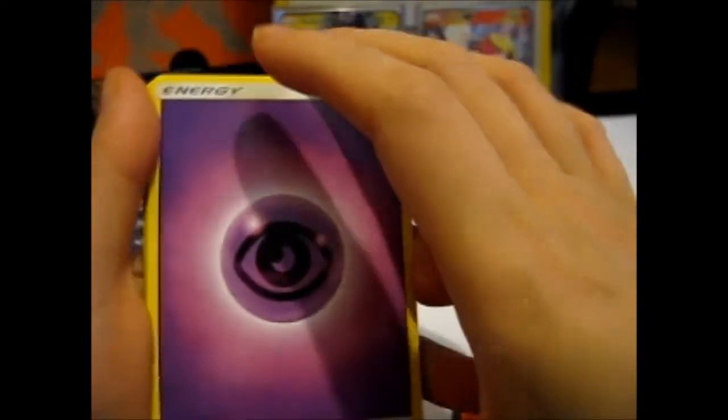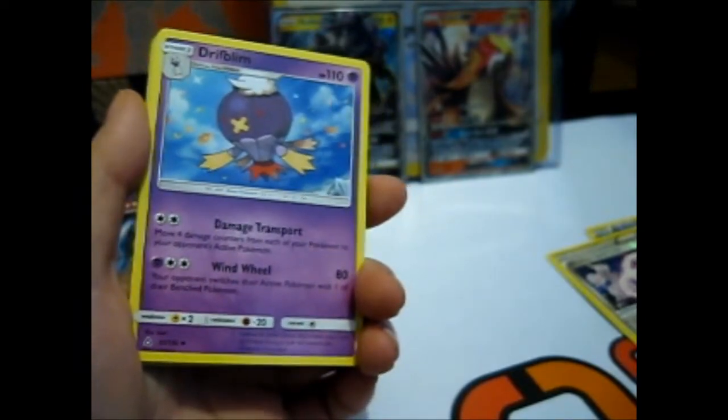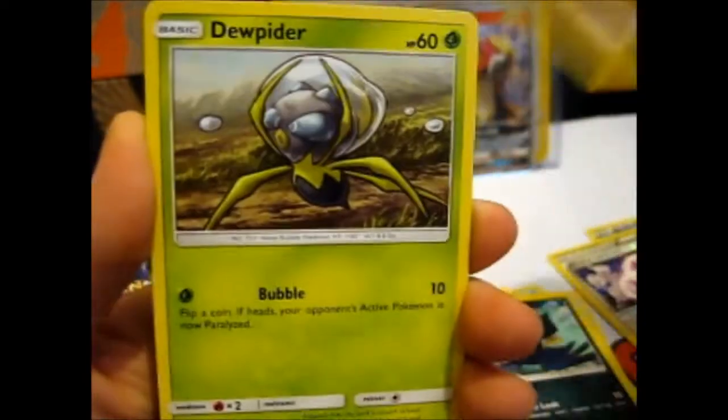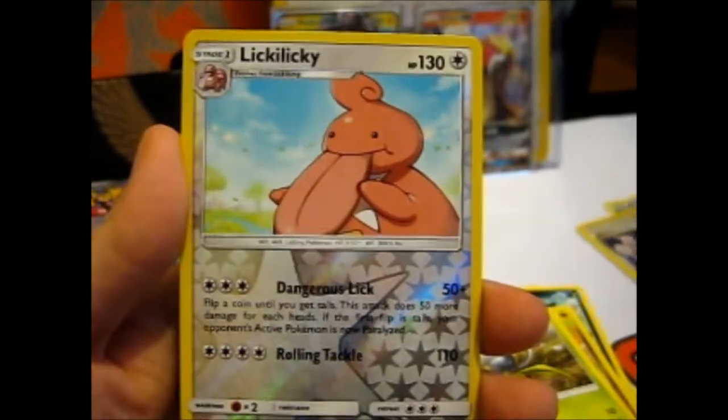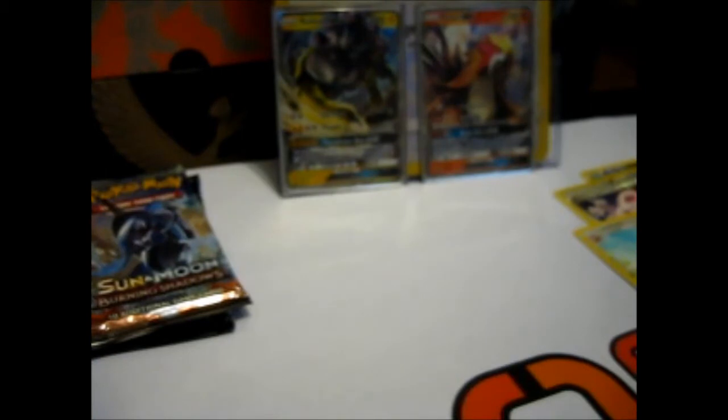Ultra Prism first. Four to the front — Psychic. We have a Drifblim, goes well with the Psychic, a Kangaskhan, a Magneton, a Piplup, Snover, Murkrow, Gabite, Dewpider, Lickitung, and a Heatrotan. Well, could be better — but there we go.